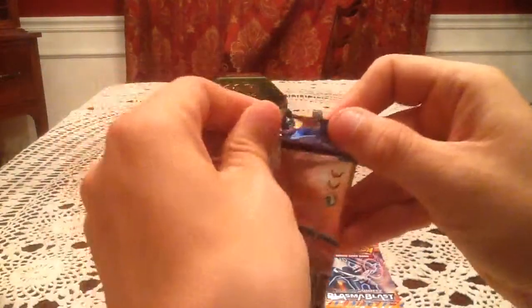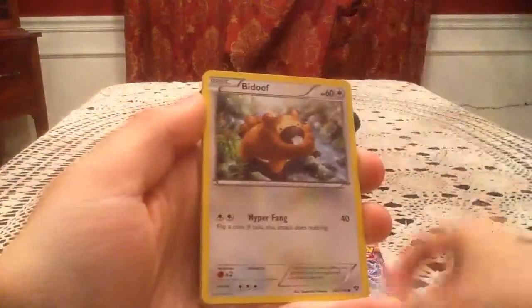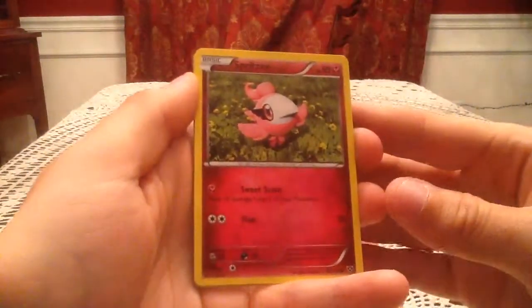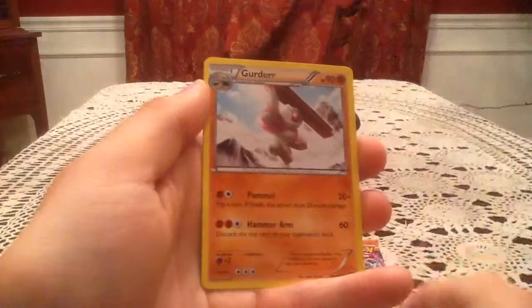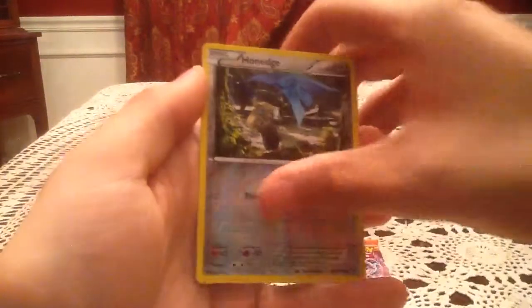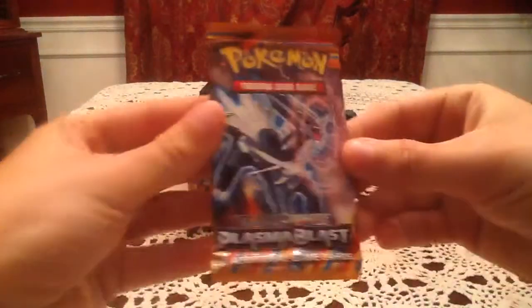Next pack is the X&Y pack with Mega Venusaur on it. Here's hoping for that last Wigglytuff I need. We have a Honedge, Bidoof, Pikachu, Spritzee, Venipede, Frogadier, Mr. Mime, and Gurdurr. The reverse holo is a Honedge — another common reverse holo. The rare card is a Rhydon, a non-holo rare, so nothing special in that pack.